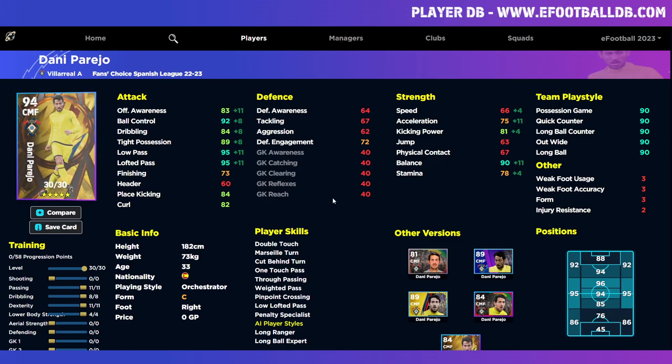Even though this guy's card is listed as a CMF, he can play AMF — which will give a 96 overall with this build. We're going to focus on his ball control, dribbling, possession, low pass, lofted pass, and balance, which is a key stat for him as an AMF. Place kicking, free kicks and curl are a bit low because we haven't trained up the shooting — we'll get to that in the second build. When you have a base like this and you're training a card, you can decide yourself based on your playstyle.